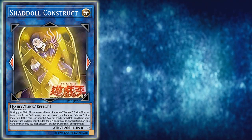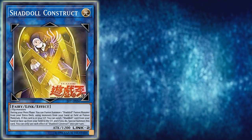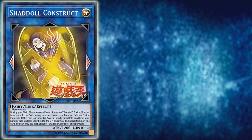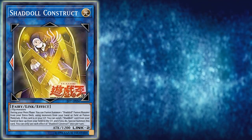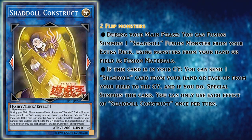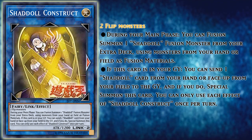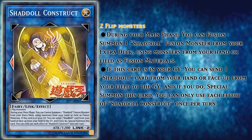Shadol Construct is a Link 2 Light Fairy effect monster with 1200 attack, and its markers point left and right. No markers point down at all, and while that may seem odd, it makes perfect sense once you dive into the card's effects and its functions around those. Its materials are fairly generic, only requiring two flip effect monsters, but I feel this is the biggest design flaw of the card, which I'll touch on more a bit later.